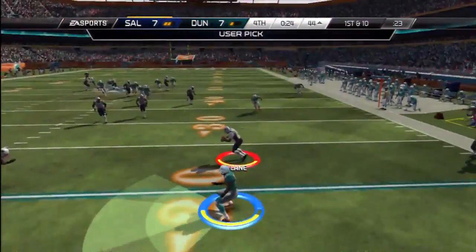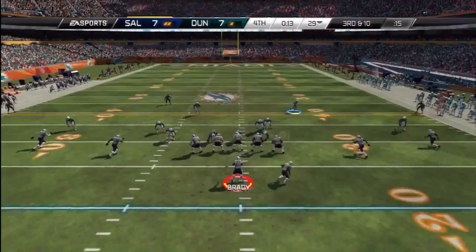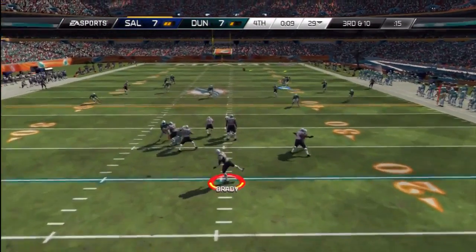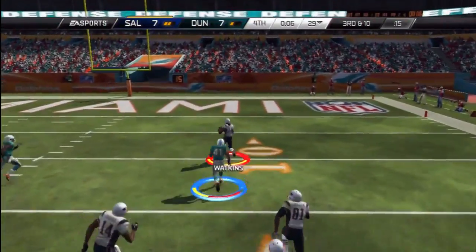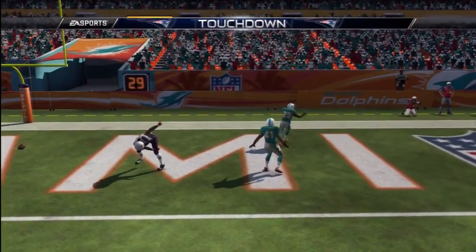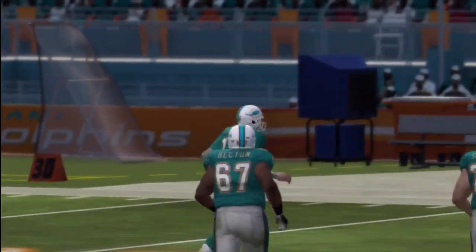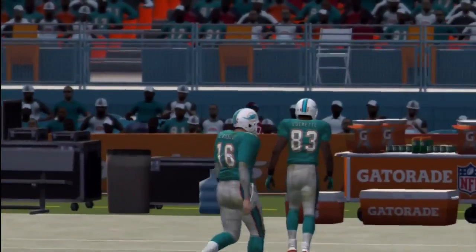Back to pass and a nice sack. Back to pass and a user pick — that's my first user pick ever. I really mean ever; I've never done a user pick. But anyway, back to pass — Tom Brady with a long bomb. All alone, Sammy Watkins for the touchdown. And that will be the dagger.